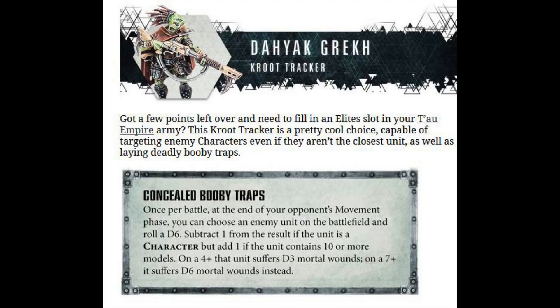But really his coup de grace of special rules is the ability that he has to booby trap something. What this means in gameplay is he's able to dish out some mortal wounds once per game. So what you do is you select a unit anywhere on the board. It doesn't have to be visible to Daik Grek. It doesn't have to be within a certain range of Daik Grek. That unit, wherever it is, can be booby trapped. For that unit, you roll a die. If the unit has 10 or more models, you improve the roll by one. And if the unit is a character, you worsen the roll by one. But if it's a four up, it does D3 mortal wounds, and if it's a seven up, you get D6 mortal wounds.